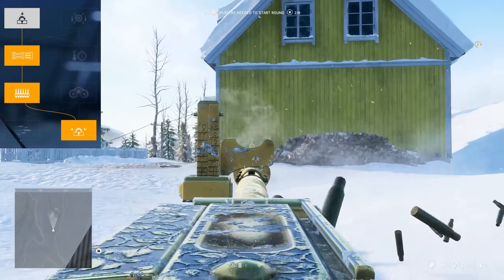Controlling the recoil is easy, but not entirely predictable. Besides the obvious pulling down to compensate for vertical recoil, you will need to adjust your compensation on the fly to match whatever direction the muzzle is traveling.